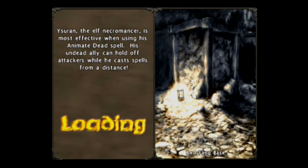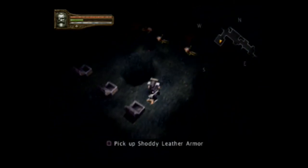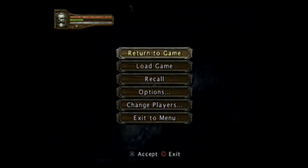Sturge the elf necromancer — his most effective spell is animate dead. His undead ally can hold off attackers while he casts spells from a distance. Grab the shoddy spear and the shoddy leather. We don't have that much room left but we're going to go with it. When we come back, more of the Red Fang Keep. Thanks for watching, and I'll see you then.